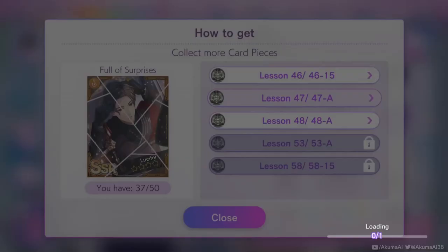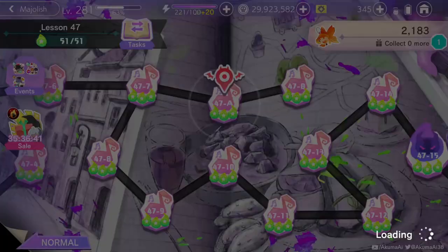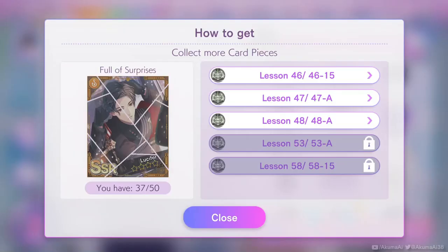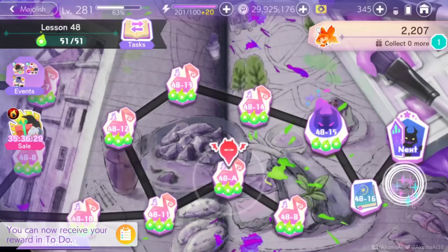You can do this quicker just by going to your tasks and clicking on any four hard modes that are right next to each other. Now I've only unlocked three of Lucifer's available lessons, but I happen to know that the next node along is Mammon's, and I'm also working on that so I'm just going to grab that one as well.